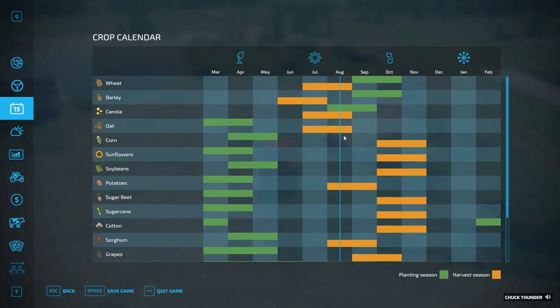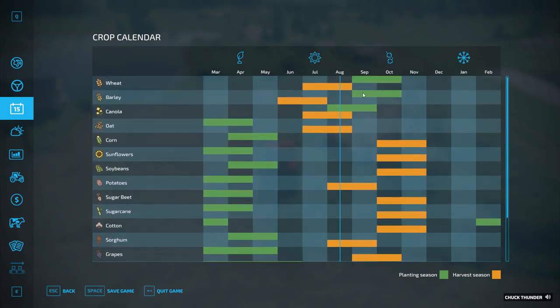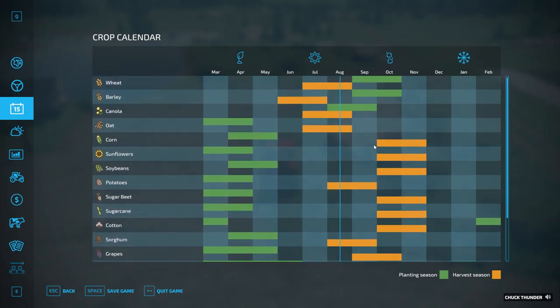I may have a chance to plant canola. I'll be doing my oilseed radish going into the next month, then cultivate it in, then plant canola — but canola won't be ready until next season. I could wait until September to plant barley or wheat. I don't really have much of a preference; I've done barley before and haven't done wheat yet this season, so I may do that.